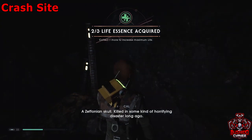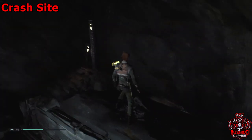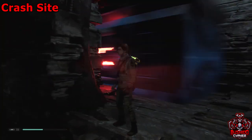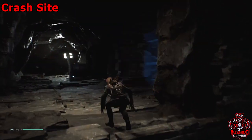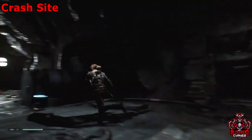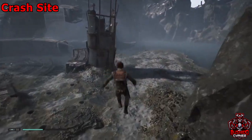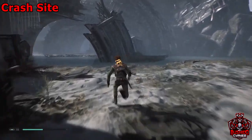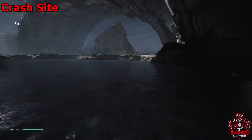That's going to be a life essence force echo. Once you've grabbed it, exit the area, freeze them, and keep going out. We're back where the rope area was originally — keep going forward past that plant again and head towards the back where we grabbed that chest.